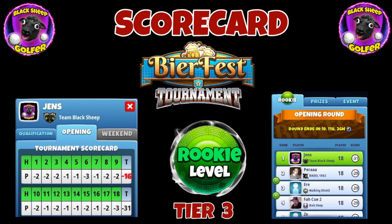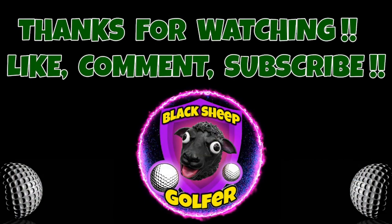So there we have it — scorecard minus 31: minus 16 front, minus 15 back. Sitting first with a good cushion of two strokes, so I'm happy with that. What I'm not happy about is holes 5 and 14 — I really feel those should have been eagles, so it could have been a minus 33. But we got two albatrosses that might come in handy with the tiebreaker come the final round. Okay guys, that was all for now — thanks for watching, good luck to you all, see you.